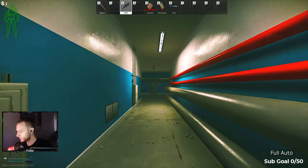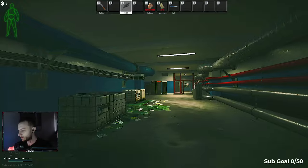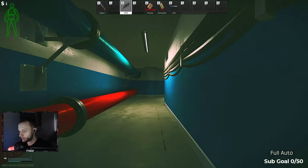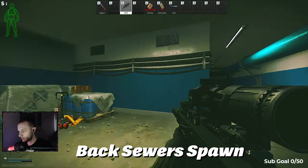And then we're going to wrap around this way. This is the red side of the map basement. If you come all the way back here, not too many people know about this spawn point, but it's actually pretty common as well. This is the back sewer spawn right here. Big squads can also spawn here too.